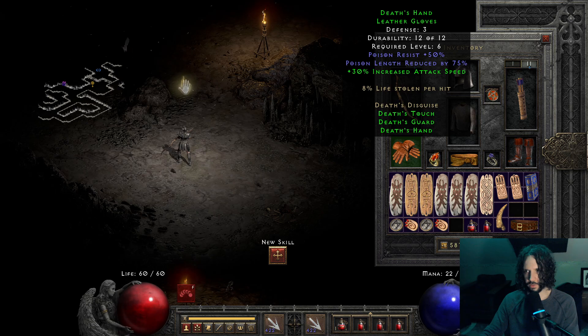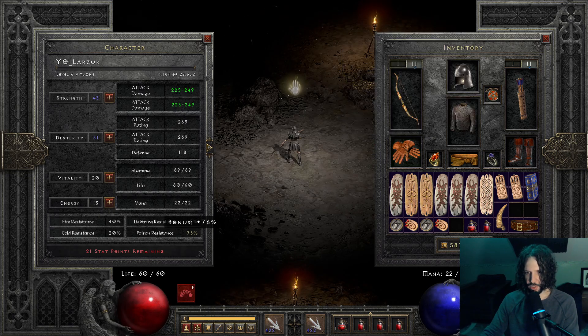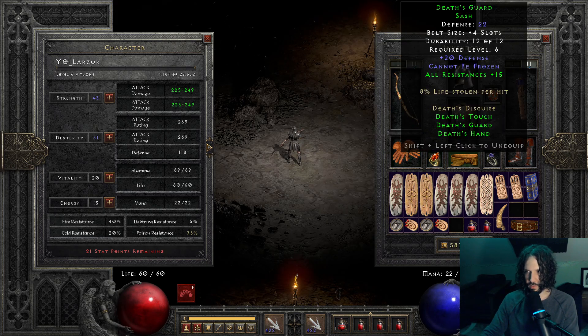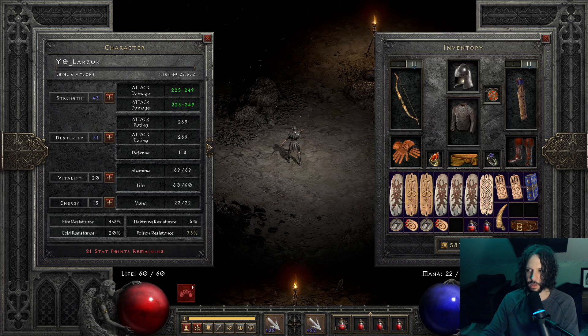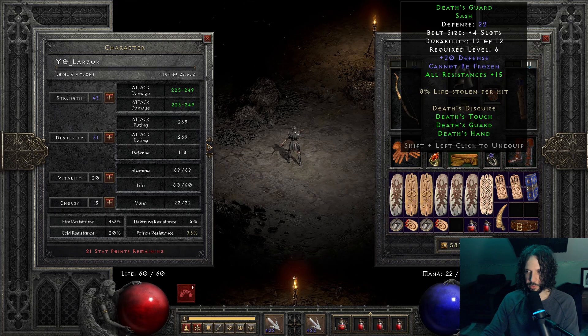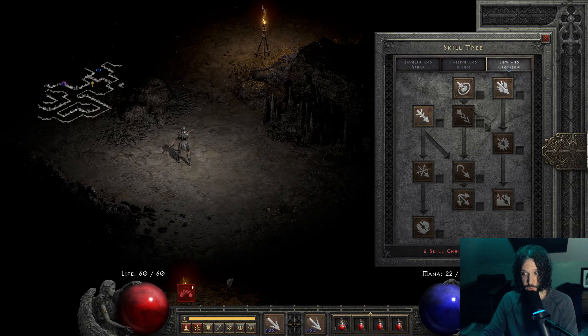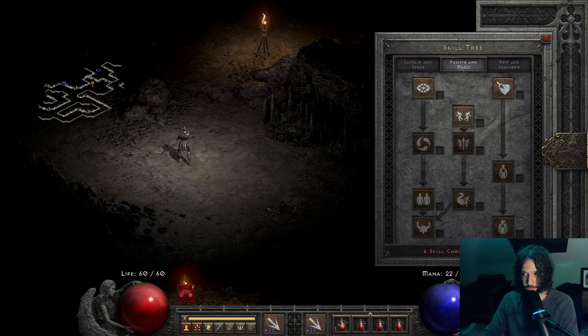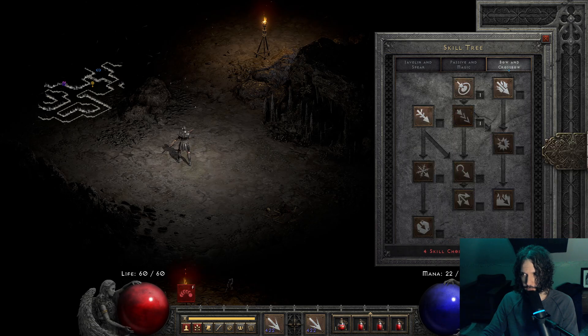Deaths Belt and gloves — 30% increased attack speed with 8% life steal, poison resist 50. Look at that. Our poison resist is 75 at level 6. Andariel is going to be fine. And then look at this — we get all this res from this. I love two-piece Death Set. This stuff can be end game stuff too, it's awesome. And it's nice that they offered the ability to upgrade set items now — that was a great change by the Detour devs. Let's get multi-shot. Love that.